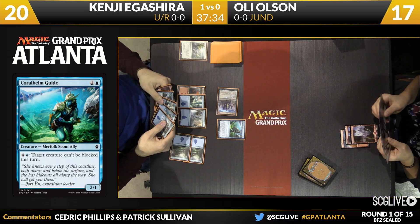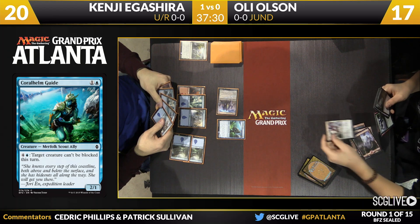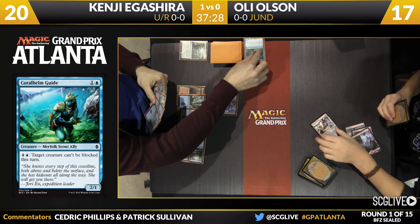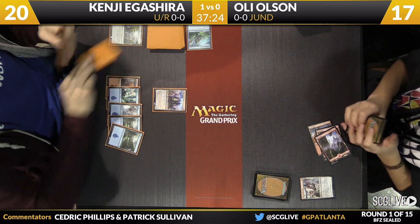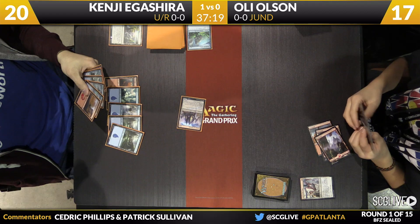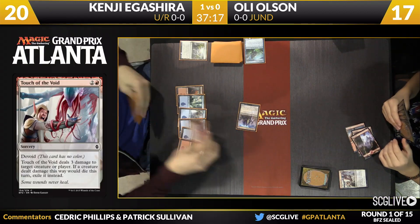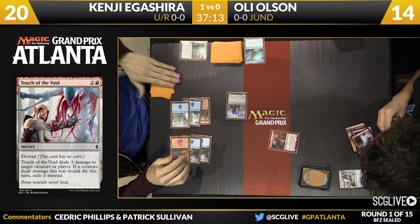Corehelmut Guide is the play — actually a pretty nice card in this format. For aggressive low-power decks, this is a pretty important card. The boards can stall in a significant way because of the Eldrazi stuff — big creatures and the Scions mucking up the board. So a way to punch through the last couple points of damage on the ground is important. Touch of the Void did take care of that Corehelmut Guide.